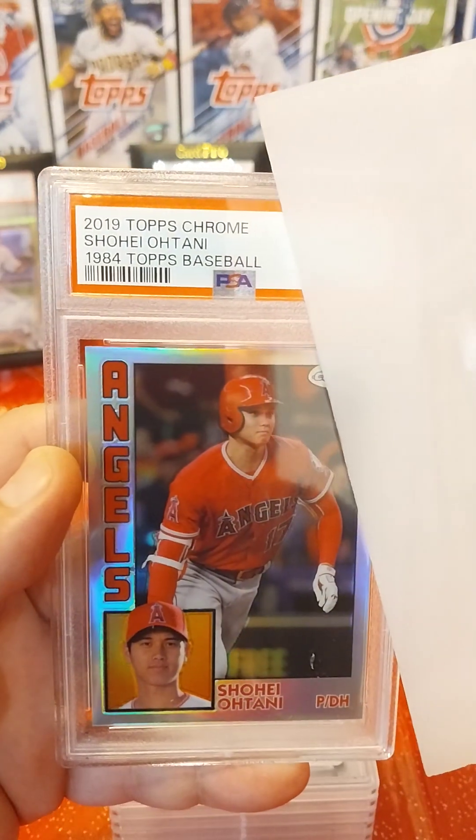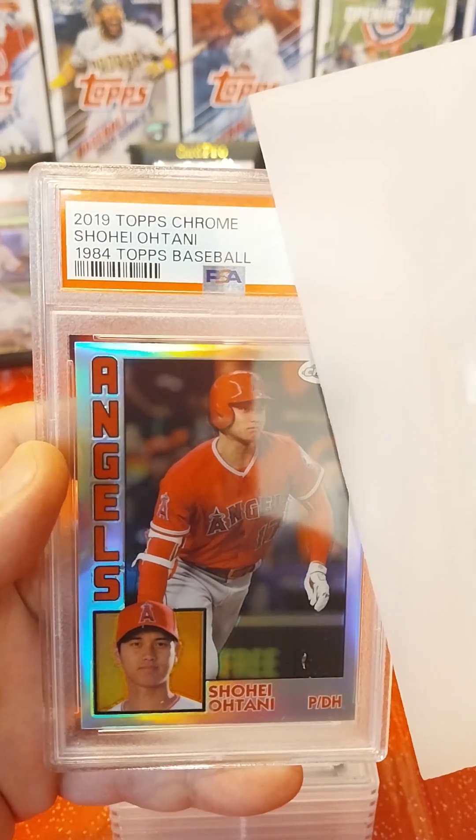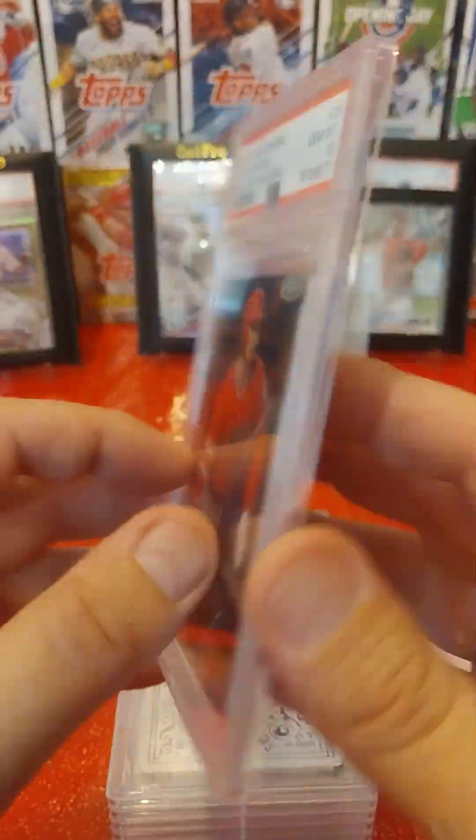Next card. Got ourselves a nice 2019 Topps Chrome Shohei Ohtani 1984 Topps Baseball Style, and this one came back a Gem Mint 10. Another nice card to add to the PC there for Shohei.